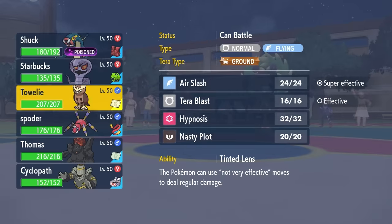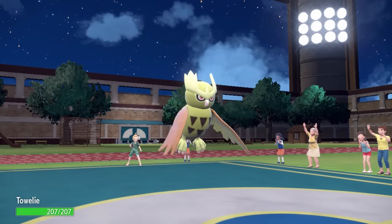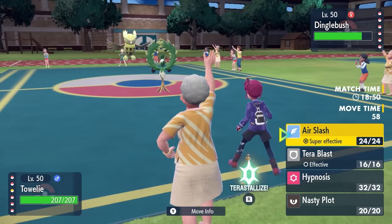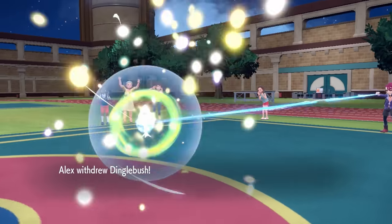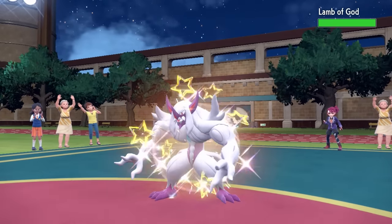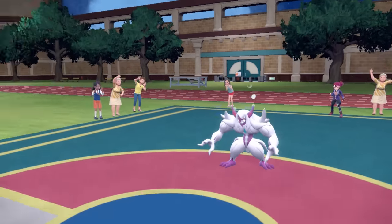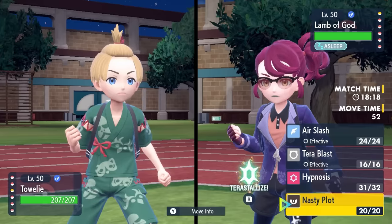This is a pretty unique Noctowl moveset. Hypnosis is very important for two reasons: one, if I connect — which is unlikely since it's 60% accurate, usually meaning 30% — I can put something to sleep. But if I miss, I can activate Blunder Policy, which doubles my speed any time you miss an attack. I go for the Hypnosis as they switch in Grimsnarl, and we actually land it, which is amazing.